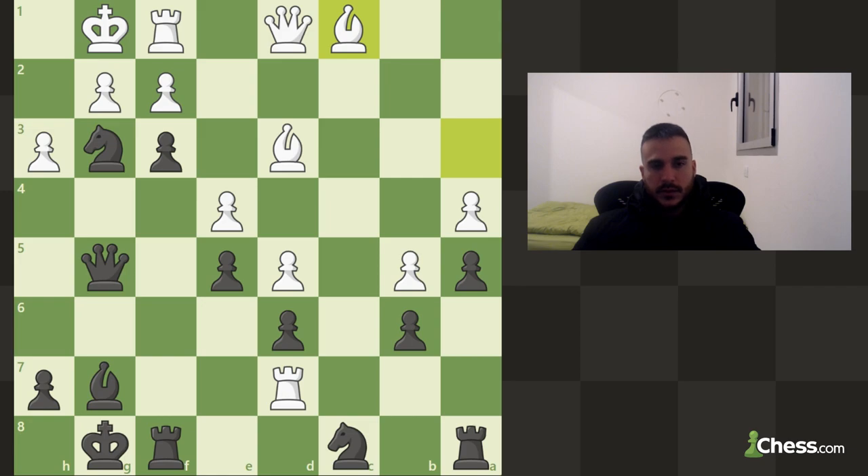Now I'm going to do one last one and this is going to be it. Again if you enjoyed or want me to do some more, please comment. So what do we got on this position? First of all we are playing black. I see that this bishop is attacking our queen, putting some pressure. I see our knight is hanging and we got a pawn on f3.